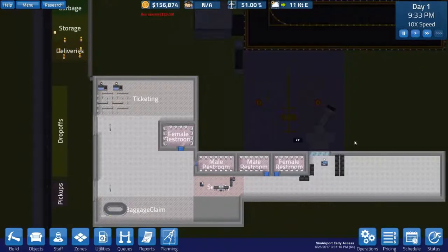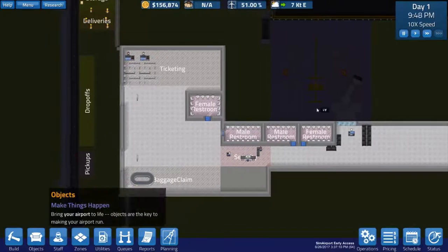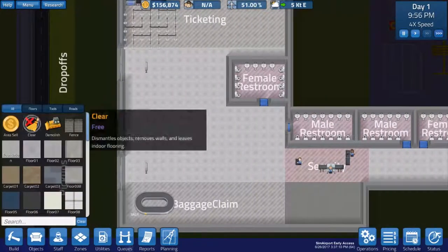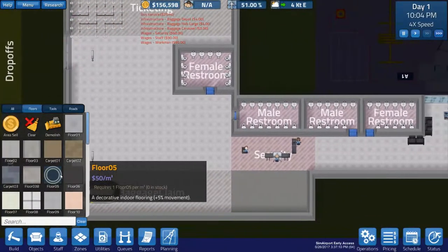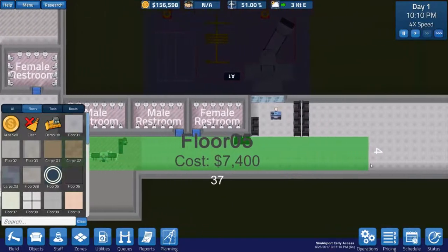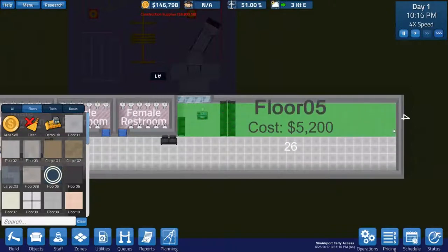Let's get another one in the afternoon. Looks like we have more than enough opportunity to use the noon o'clock slot and go from there. Ludicrous speed going. Now I can start building in my floors. I have $156,000 — can I make it more spiffy? Carpet maybe? Let's make it carpeted over here. Call it visual improvements.